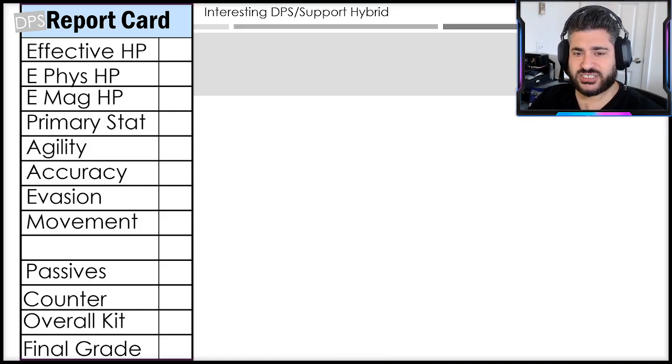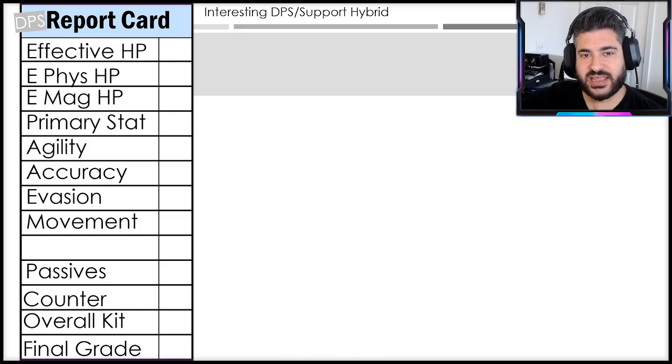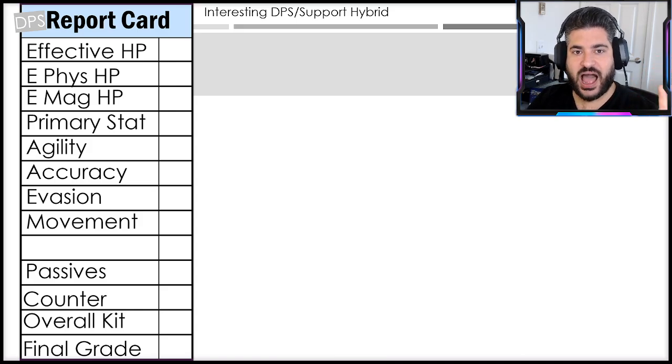Getting into the final report card — I have it as a DPS report card, but he really is an interesting DPS-support hybrid. Spoiling things for part two: his support comes in non-curative ways — in the form of buffs for teammates, debuffing enemies, with the Time Mage sub job being a big part of that. His AI prioritizes damaging attacks when enemies are in range, which is why I consider him a DPS. For effective HP, I'm giving him a C — not in the worst place in the world.